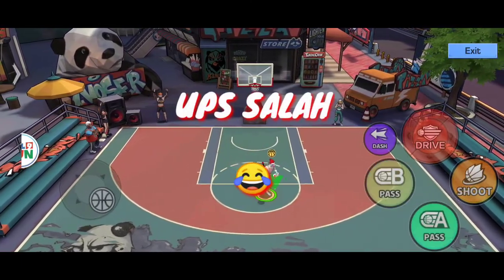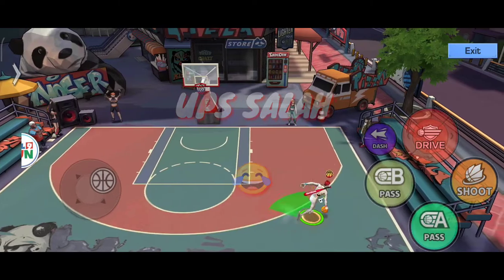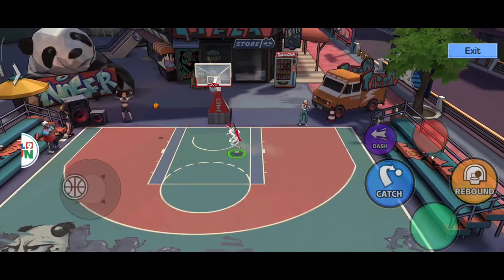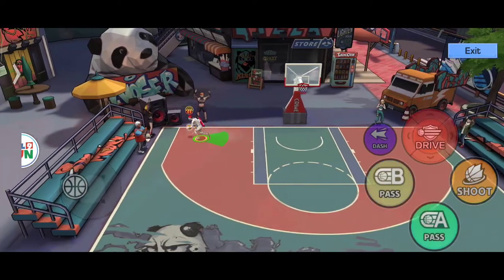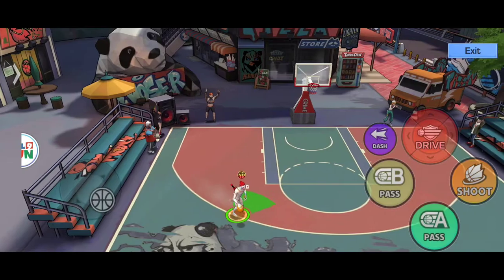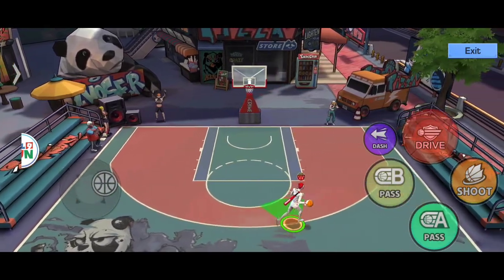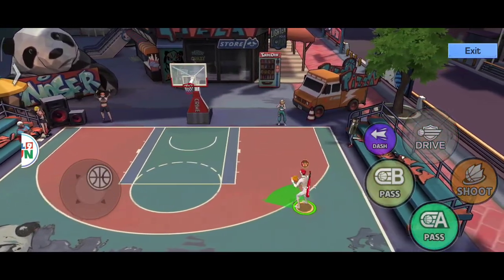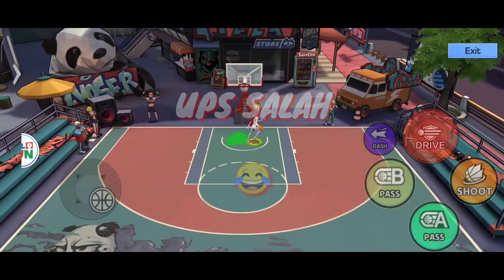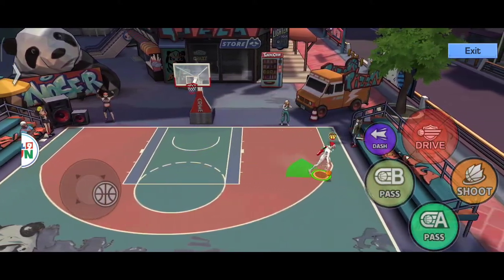Jadi dia kadang agak susah sih. Nah seperti itu guys - yang kita tahu tadi, untuk side jump ini, dia berkurang 5% field goal-nya. Jadi untuk 3 point shot kita berkurang 5% untuk persentasenya. Kurang cekatan, kurang sempurna, tidak seperti IGN bapak lo.